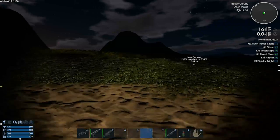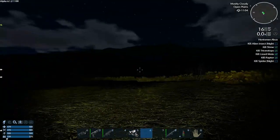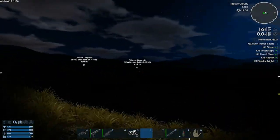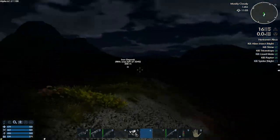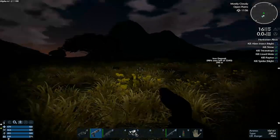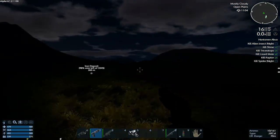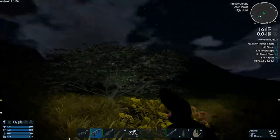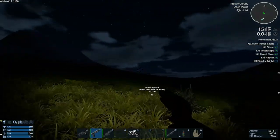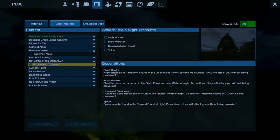Haven't really done too much night hunting. Apparently the insects should be out here. We're going to equip our bike for a potentially fast getaway. We know there's a tropical area over there. We're basically looking for insects in the open plains, and then there's spiders and other stuff in the tropical forest. I'm trying to kill two birds with one stone. There are raptors, but are they night raptors? That's not what this mission is for — let's switch to Not Afraid of the Dark.